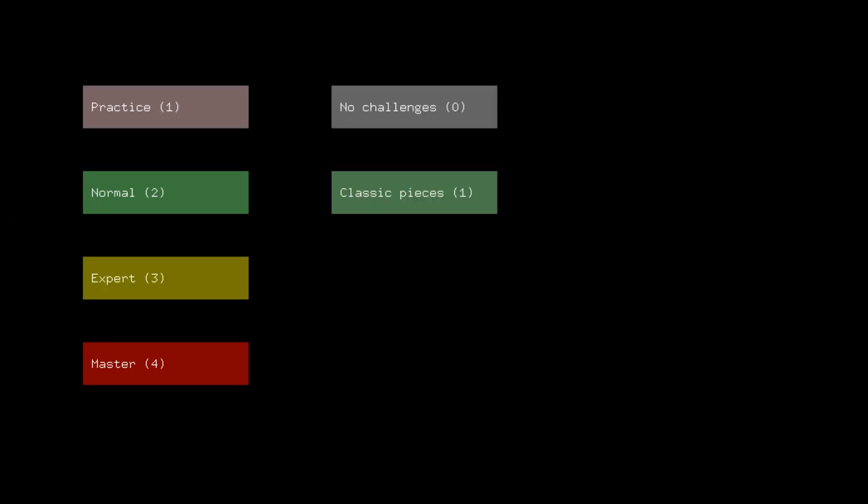I pressed two. I didn't know what the difference between 'no challenges' and 'classic pieces' is — not really clear to me. Let me check the text file quickly. The number of pieces of each type you need to capture to gain powers — I didn't know this, I should have read this. The game has four difficulty levels. In normal mode it's six and thirty, so I think it's six captures to get new powers. Your final score is doubled for each difficulty level above normal. We're playing at normal.